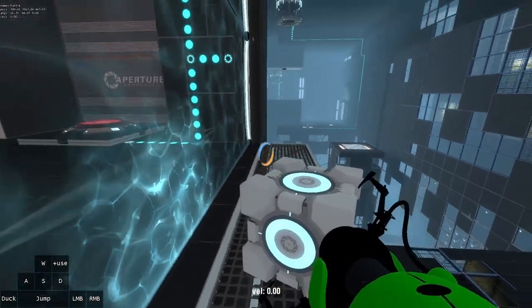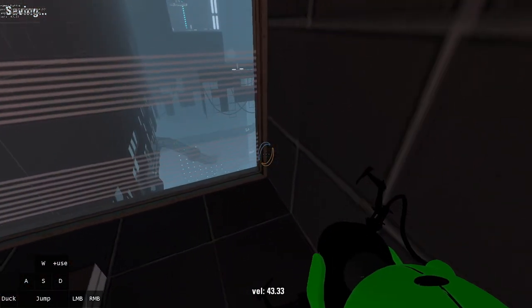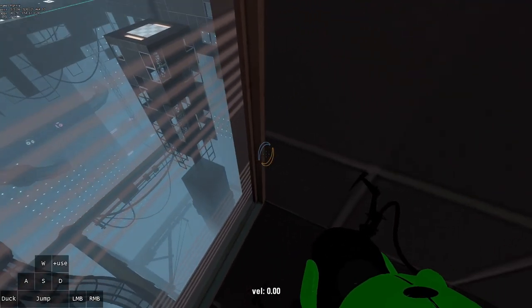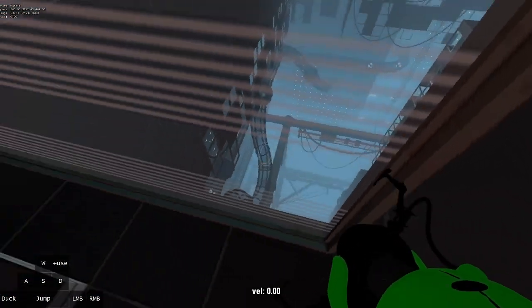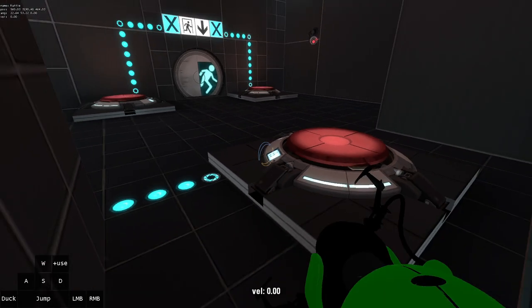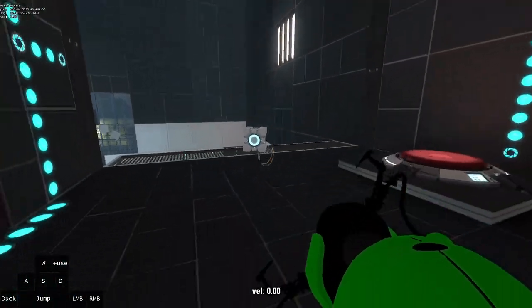Once you get up here with either one of the cubes, get over here and into that corner which is against the frame and the wall. Make sure you're not against the glass and the frame — that's a different corner. Then look at this screen, aim at the bottom left corner of it, and hold forward. That should stick to the fizzler.